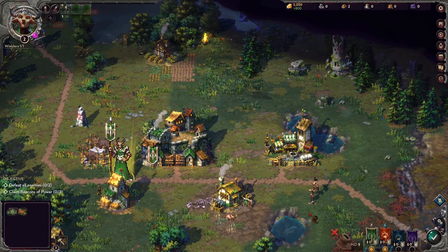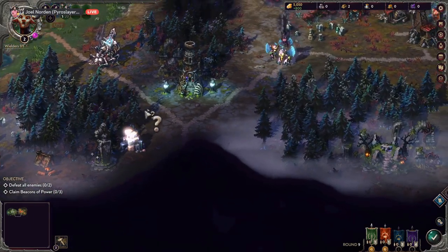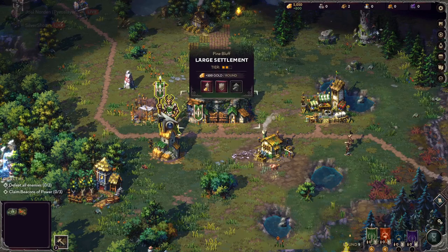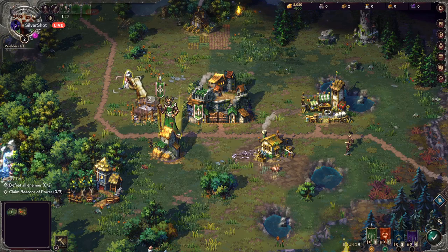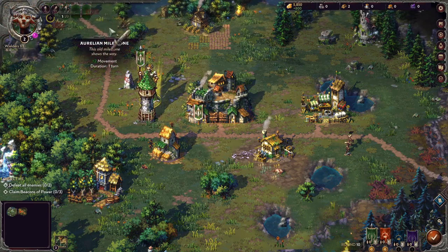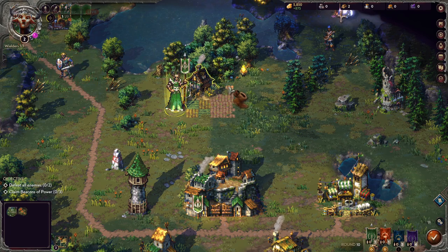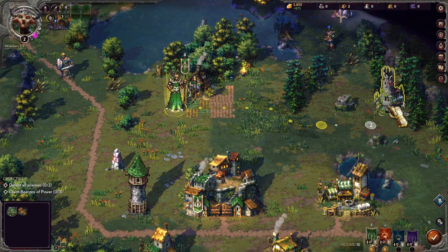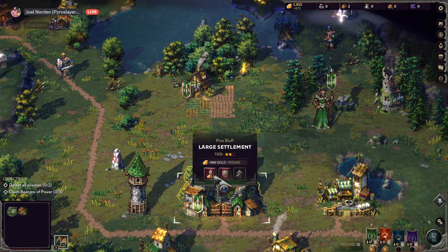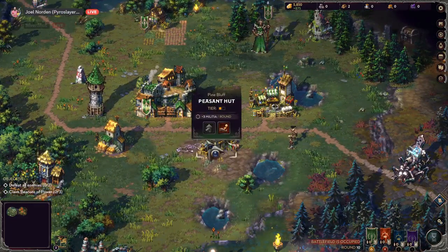That must be what they're guarding. Over here is where I died earlier — we had to fight through fairies to get down there. Also, the more rounds that pass, enemies upgrade — so you want to utilize everything you can. Plus two movement — I don't know what this place is. Claimed farmhouse! I can upgrade my guard tower too. Risky — I'll do it.